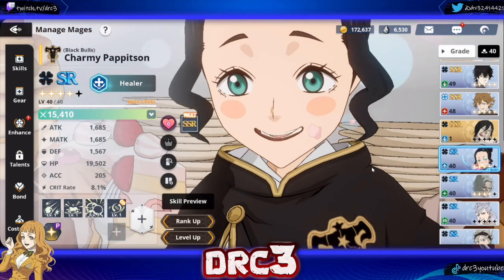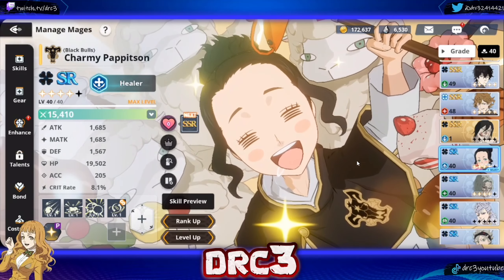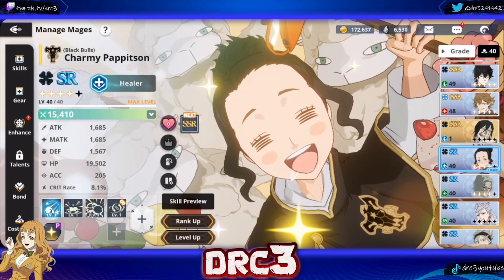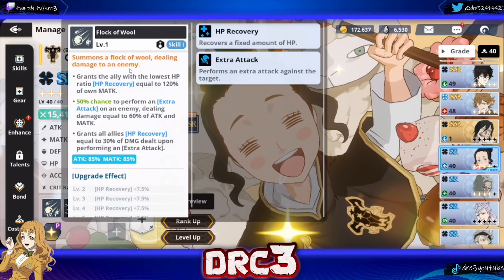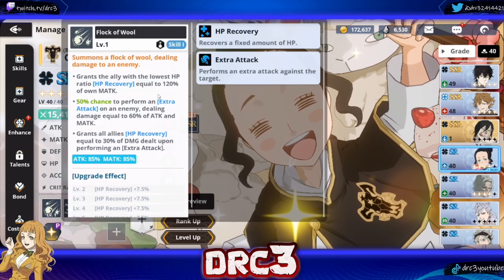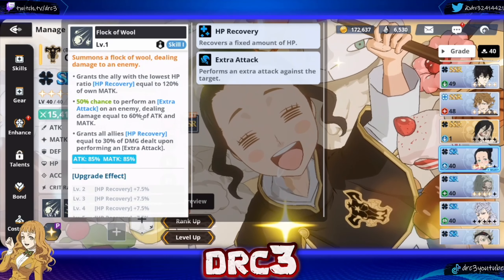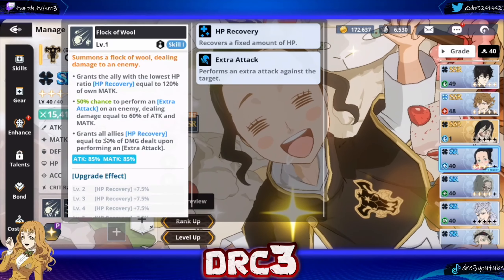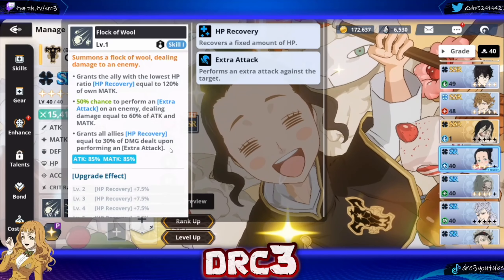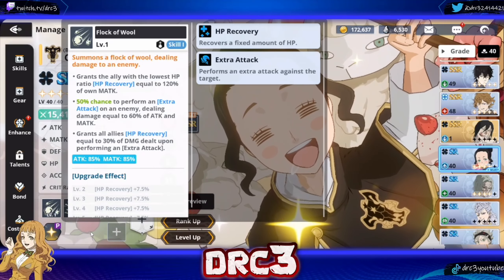The next character I'd focus on is Charmy. If you're lacking the new seasonal Mimosa, Charmy is probably the next best healer because she is insane. Her first skill summons a flock of wool dealing damage to an enemy, grants the ally with the lowest HP ratio HP recovery equal to 120% of own magic attack, a 50% chance to perform an extra attack dealing damage equal to 60% of attack and magic attack, and then grants all allies HP recovery equal to 30% of damage dealt upon performing an extra attack.